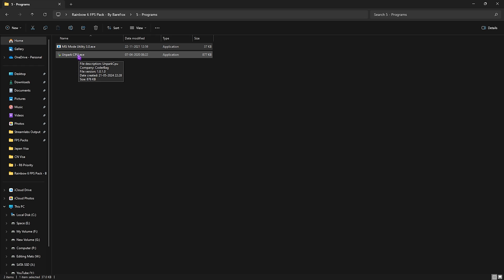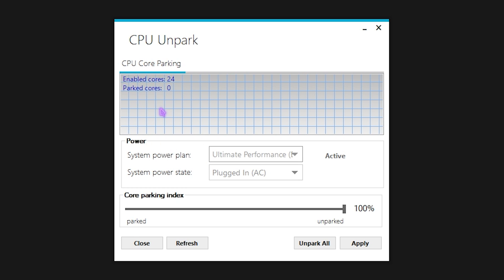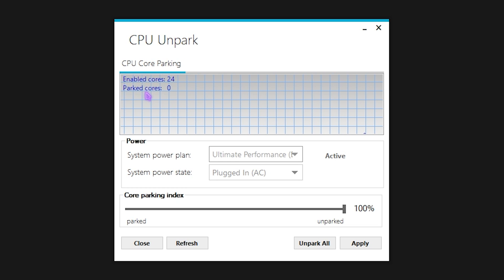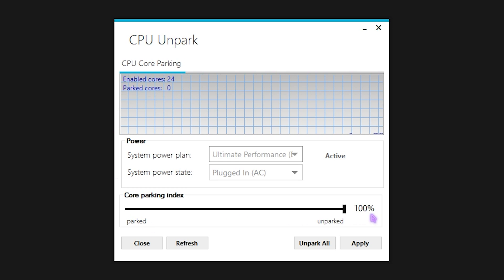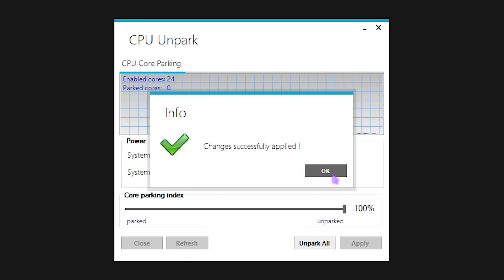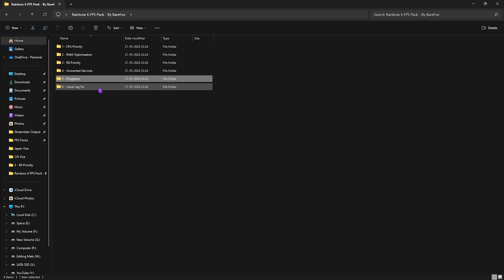Next, run Unpark CPU as administrator as well. This application shows the cores of your PC. Windows by default disables cores that aren't actively being used, which limits CPU performance. To fix this, slide the Core Parking Index all the way to 100, then apply High or Ultimate Performance as the system plan. Click Apply and close — this ensures all CPU cores are running and prevents FPS fluctuations.